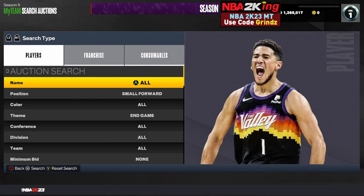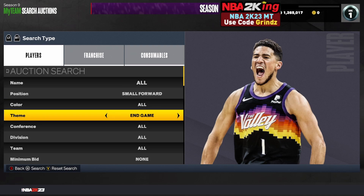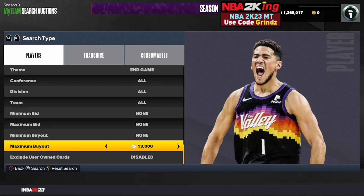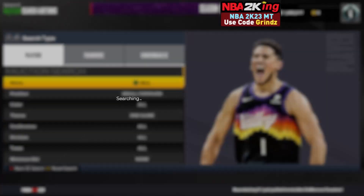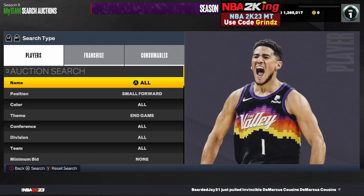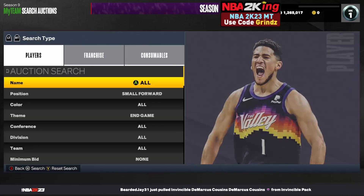The first filter is the small forward end game filter. Set your position to small forward, your theme to end game, and raise your maximum buyout up until you find the cheapest Scotty Pippins on your console. It was actually down in price, going for 13k — I've been selling them all day for 13,800. Refresh with the cheapest Scotty up. You can put your max buyout down to 12,950 to save MT so you don't have to scroll at all.